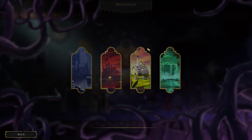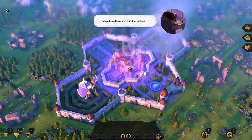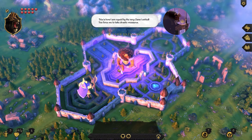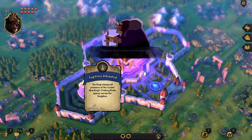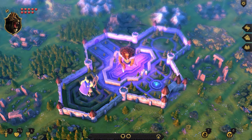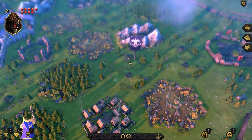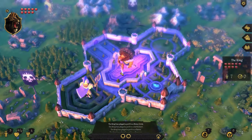It might just be a long video full of tutorials, but I want people to have a chance to know the game. The king releases all prisoners of the crown and new King's trickery perils appear across the kingdom — four trickeries placed in random areas.